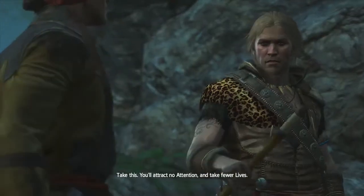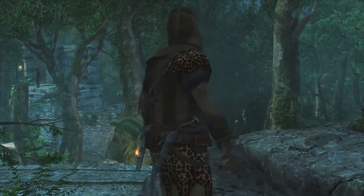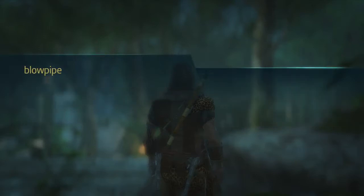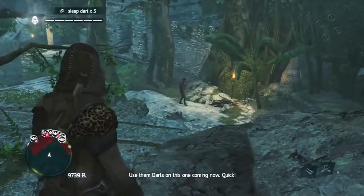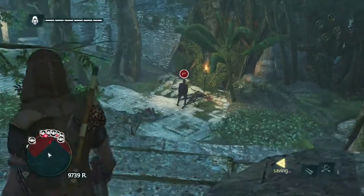We finally get it — a stealth range weapon. Not quite throwing knives, but a blowpipe is good enough I guess. Did I say blowtorch? I meant blowpipe. Use to sleep or berserk darts, okay. Next page: equip it using LT, press Y. I know how to use it — I had AC Liberation and it was really annoying on that.